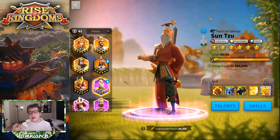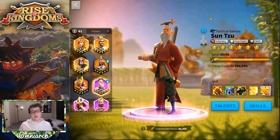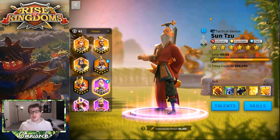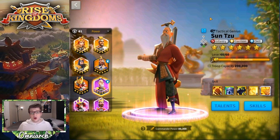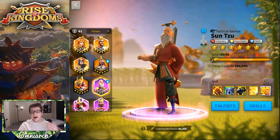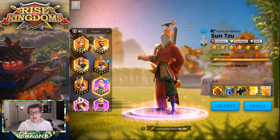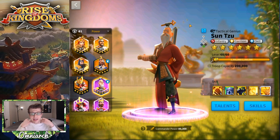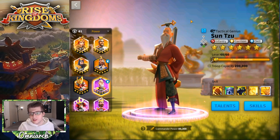If you've just joined the game and don't have Sun Tzu yet, there are a couple of ways to get him. If you started with China as your starting civilization, Sun Tzu is the commander you start with. He's a great addition to any army or garrison. That's actually how I started — I chose China just because of Sun Tzu, and it turned out to be the best pick in terms of having a strong epic commander.